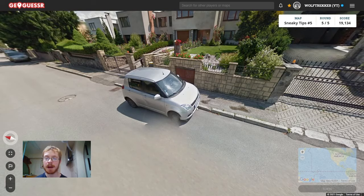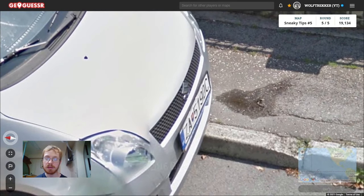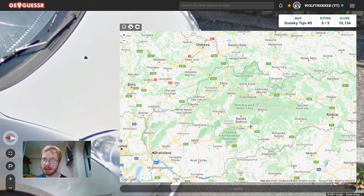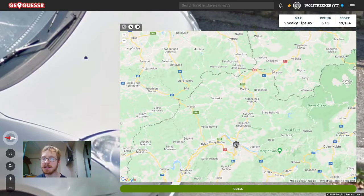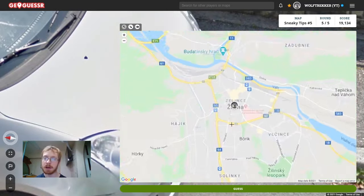The next tip is about license plates in some countries. In countries like Slovakia, you can use the first one, two, or three letters to identify the region. Here we have ZA — SK is for Slovakia but ZA is the important part. Looking for a city beginning with Z: we have Zwolen and Zhilina. There's no A in Zwolen, so Zhilina is more likely. This tip identifies not just the city but a region around it — it could be a small village near Zhilina. It depends on the country how big the region is.